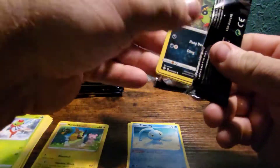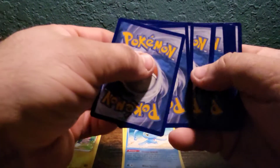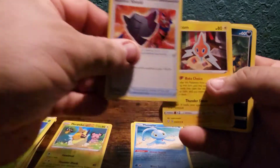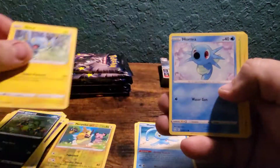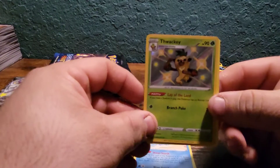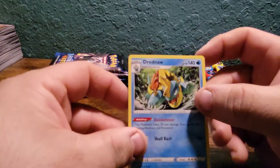Very nice, I will take any and all shinies. Three packs: same energy in a row — Tropius, Rusted Shield, Rotom, Spinarak, Shinx, Horsea, Yanma, Morpeko. Got a baby shiny Thwackey and Drednaw.